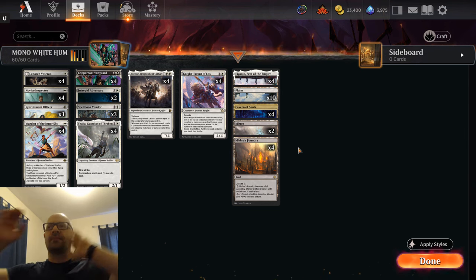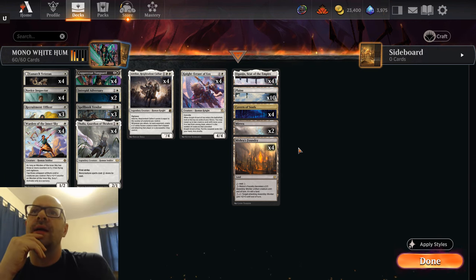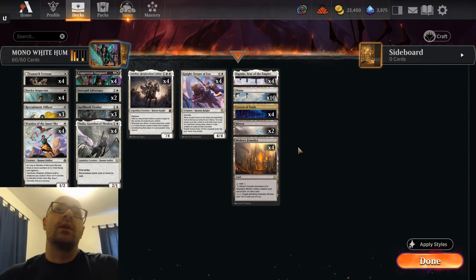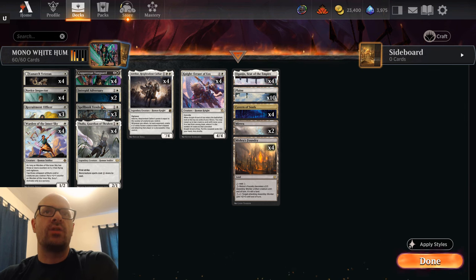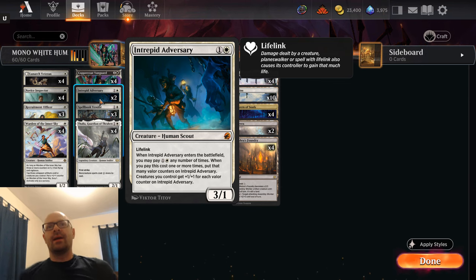So with the high land count mono white humans deck, it's just been doing great and I really like where the creatures are at. I followed one of your comments to try out Intrepid Adversary because we'll have access to more mana. I took out two copies of Kellan to put in two copies of Intrepid Adversary. Even though Kellan is a fantastic card for getting card advantage, Intrepid Adversary is more aggressive, has a slightly more aggressive stat line, and pumps the team.